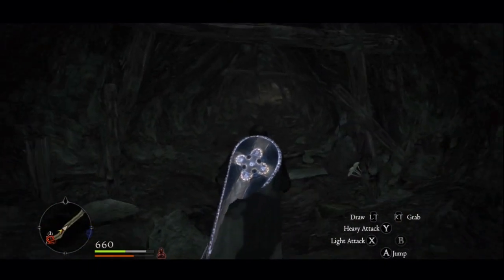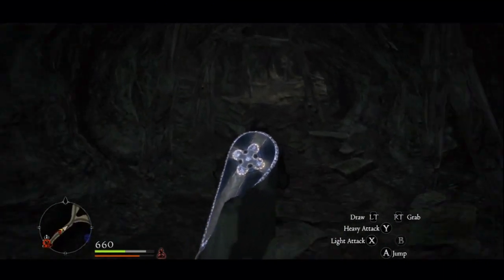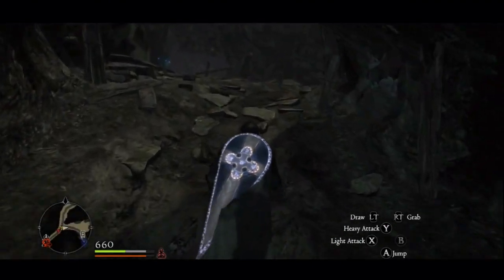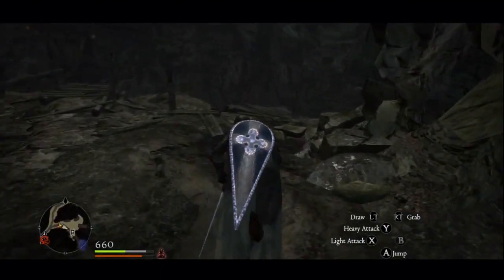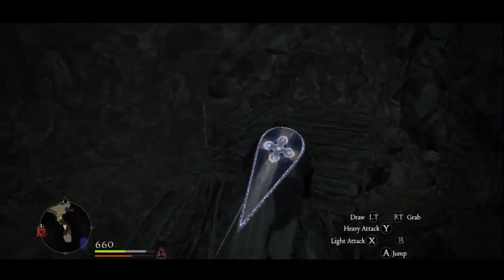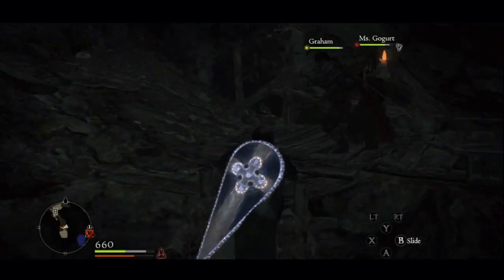Once you get here, there are a couple paths you can take. I recommend taking all of them, just because all of the loot in this dungeon is really cool. I just wanted to showcase these two particular weapons. One is a mace called the Steel Beak, the other is called the Triple Tooth — it's a hammer for all you warriors out there. Right now, this first part, we're going to get the Triple Tooth Hammer.